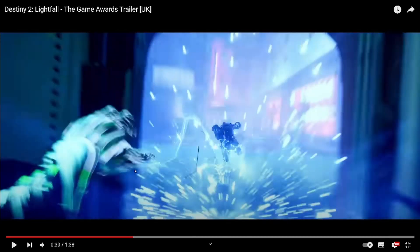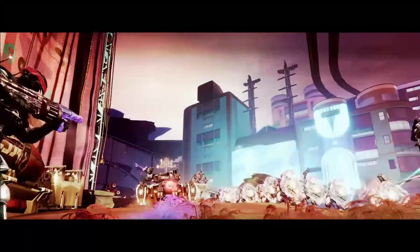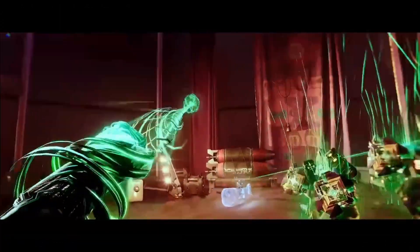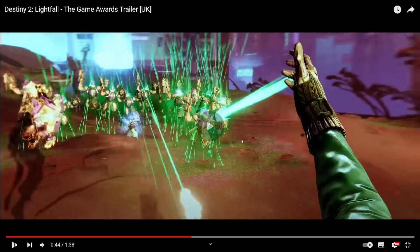This is insane — on the Crash Titan, Strand using Hunter. Hunter uses the grapple on the Titan and uses him as a locomotive. So cool. Tank just running through everyone. That looks like a new ranged melee ability. As we know the grapple hook acts as your grenade ability, so this could be your melee coming into play here.